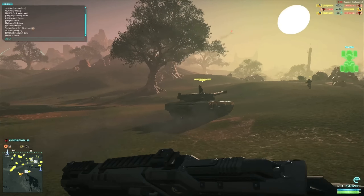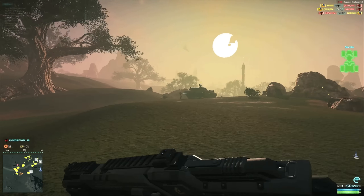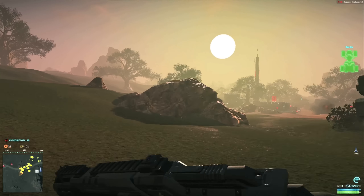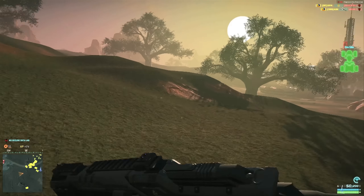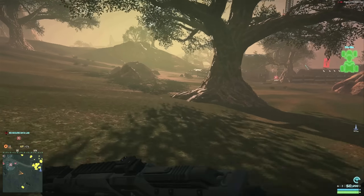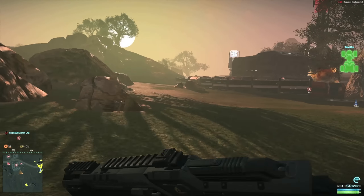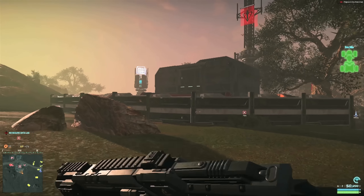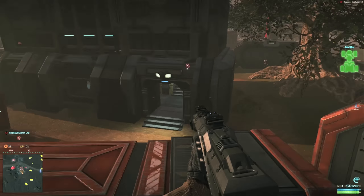Some more changes. There have been changes to the UI on influence pie charts. I haven't been able to see this in-game, but apparently now it only shows enemy and friendly instead of differentiating between factions. I'm not a fan of this change, but it's pretty negligible anyways. There have also been fixes to leader, platoon, and outfit functions.